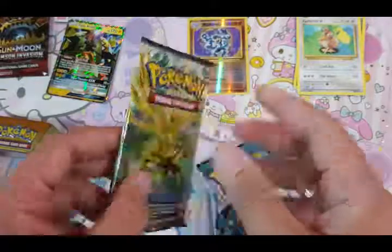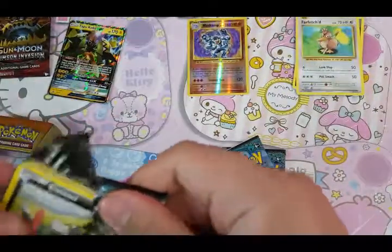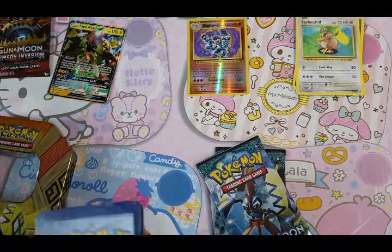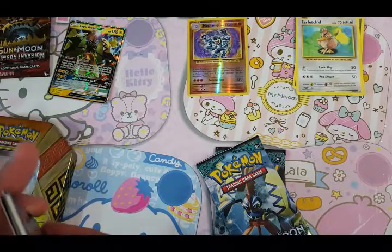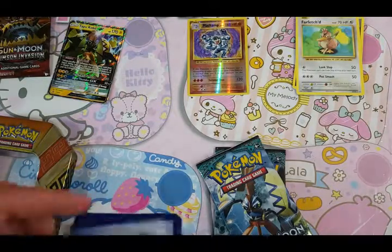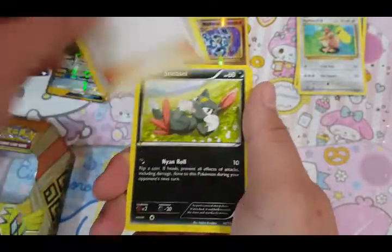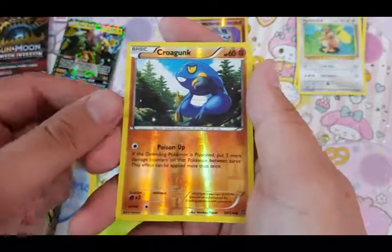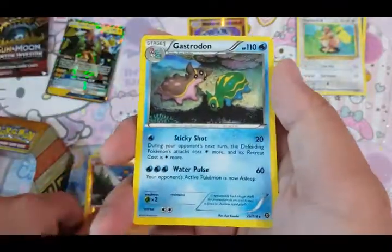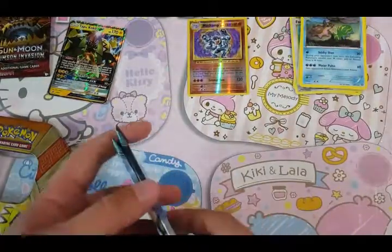Now let's open up the Steam Siege Pack. Here we have Fletchling, Chandelure, Pokemon Ranger, Sneasel. Reverse Holo, Krokorok, and Gastrodon rare. I wasn't hoping for this, actually — I was hoping to get like... what's that one called? Talonflame.